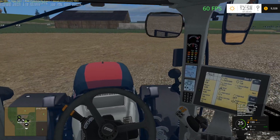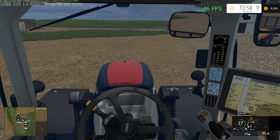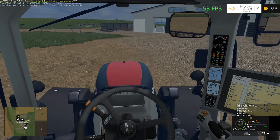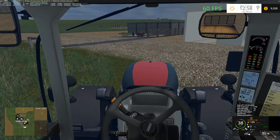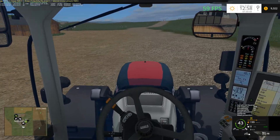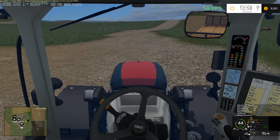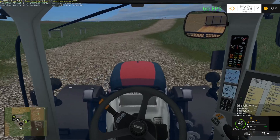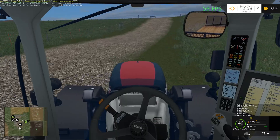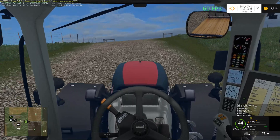I wish there was a way to set the default clip distance for everything on the map, instead of having to go through things individually. There may be a way, but I don't know what it is offhand. I don't know what's causing the issue. I wish I knew.